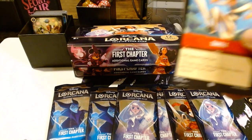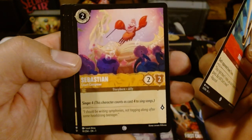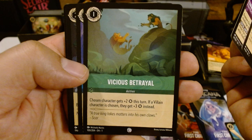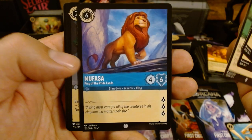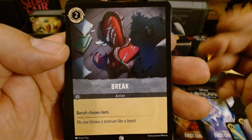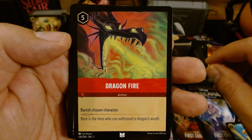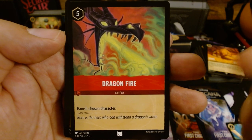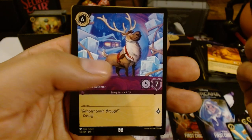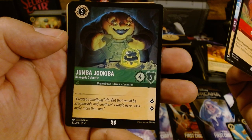At this point we're not halfway through yet — I am taking way too long, but I enjoy these. Tangled, pretty obvious. Sebastian — very nice. Tinkerbell. Vicious Betrayal — spoiler alert. Mufasa, King of the Pride Lands. Banish Chosen Item — so that's pretty good. Dragon Fire — man, I want that in foil. Banish Chosen Character — that's a pretty cool action, actually. I'm going to have to look up the value of this card, but to get this in foil would be amazing. Sven, Official Ice Deliverer — and it's a rare card. Nice.